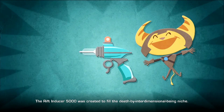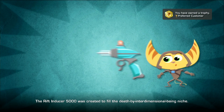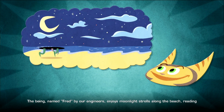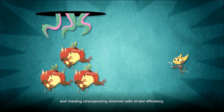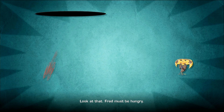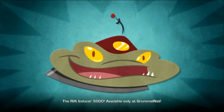The Rift Inducer 5000 was created to fill the death-by-interdimensional-being niche. The being, named Fred by our engineers, enjoys moonlight strolls along the beach, reading, and mauling unsuspecting enemies with brutal efficiency. Whoa — look at that! Fred must be hungry! The Rift Inducer 5000 — available only at Grummelnet.